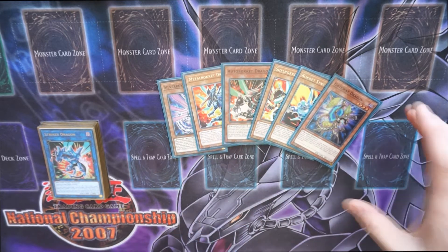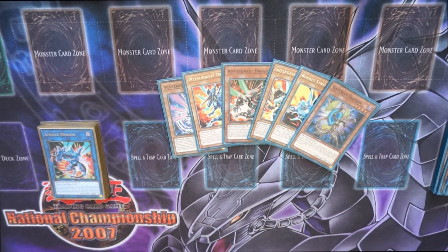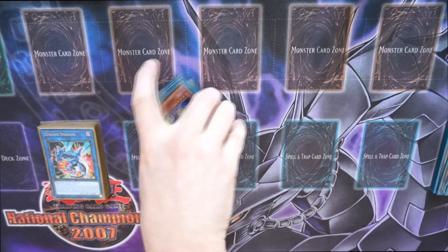Another extender: Gateway Dragon. If your opponent controls a link monster, you just special summon to the board. It's all about getting more monsters on the field without having to use your normal summon.